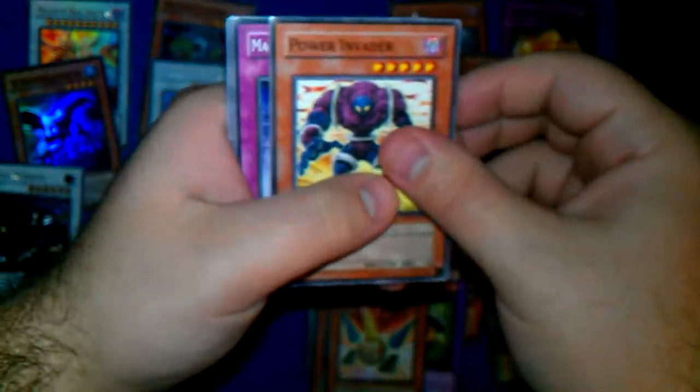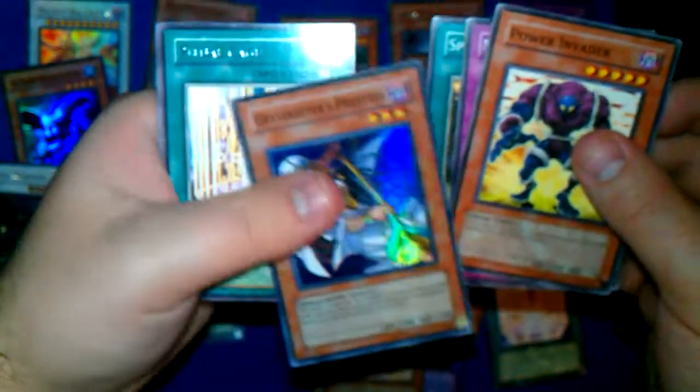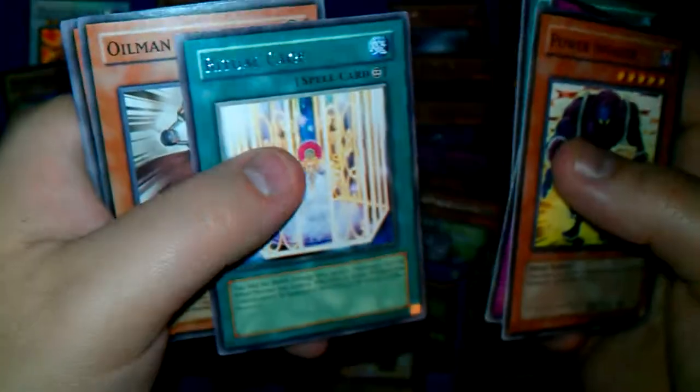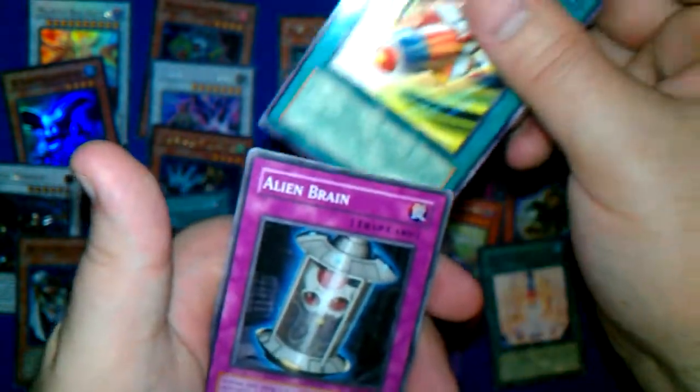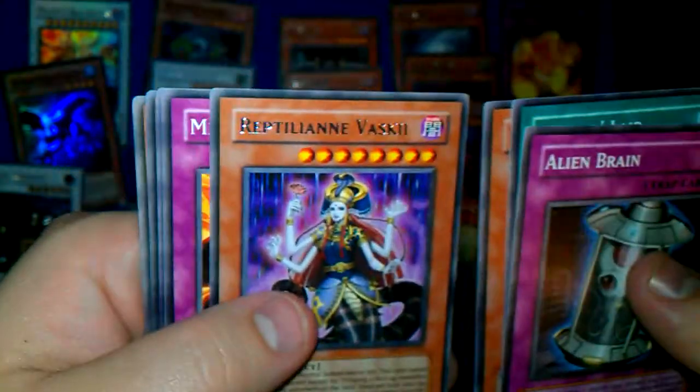Final two packs. This pack feels really light. A rare is Ritual Cage — third one of that. And our final pack: let's hope for another Secret. Rocket Pilder, Alien Brain, Spider's Lair, Power Supplier, and Reptilian Vasky — first of her. Just throw it on the top.